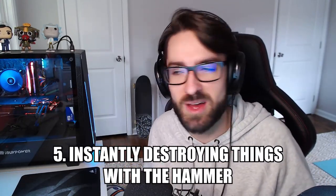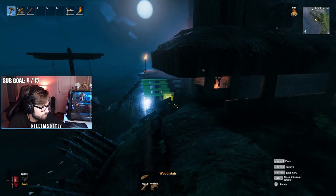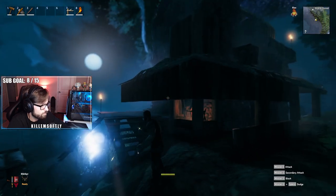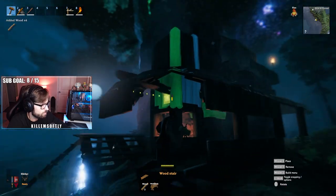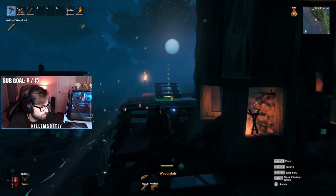If you made a mistake by putting the wrong building item in the wrong spot, or it didn't snap to the right thing, you don't have to pull out your axe and hack away at it. You can simply click the middle mouse button on that item and it'll instantly destroy it, and you get all of the materials back. That's a quick way to fix a mistake while building, or if you want to tear something down and move it, you can do so easily and get all your materials back to build it somewhere else.